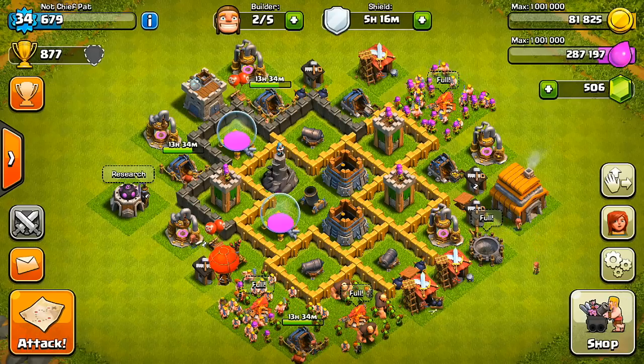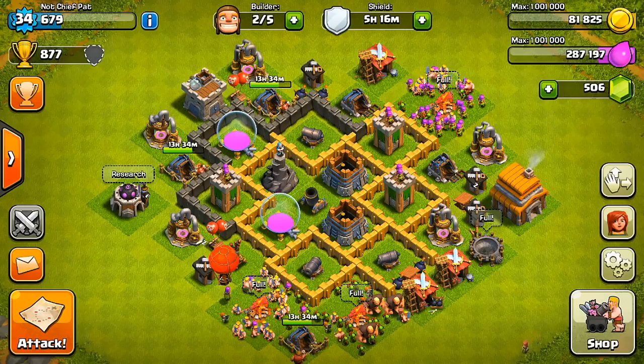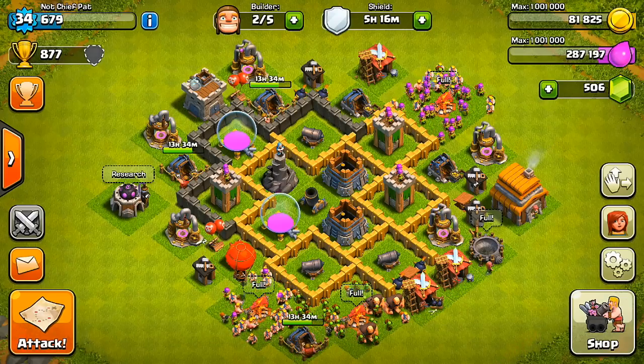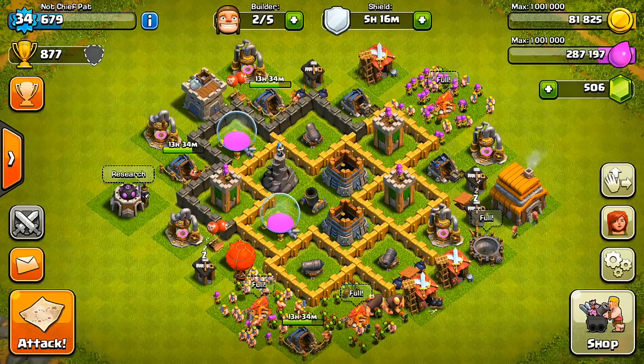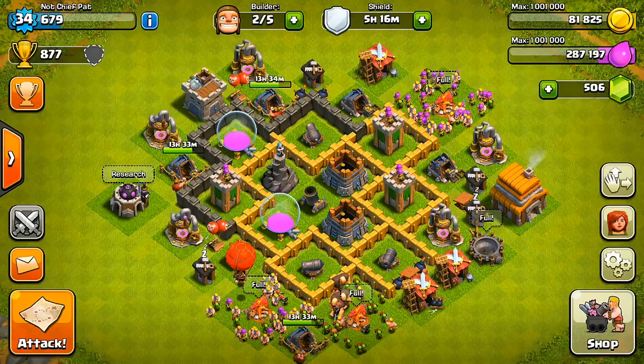Overall, this base has actually worked out really well for me, and I've definitely enjoyed it a lot. For people who don't understand why the Town Hall is on the outside — I explain this in every video — but I'm trying to farm with this base. What that means is I'm hoping that someone destroys the Town Hall on the outside and leaves, and that's going to give me a free 12-hour shield to protect my trophies.